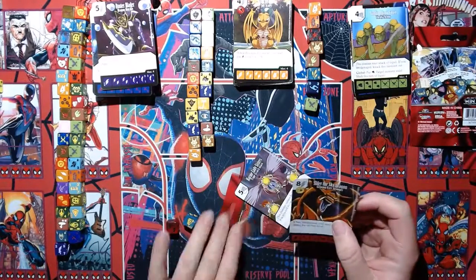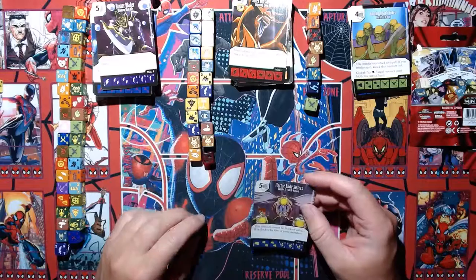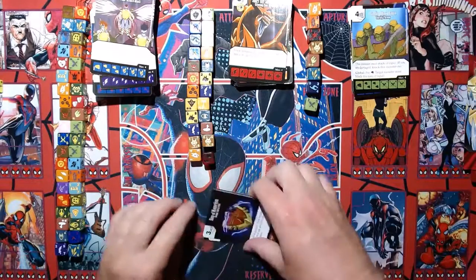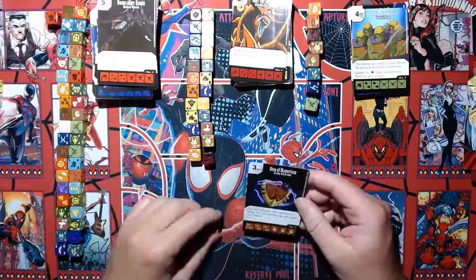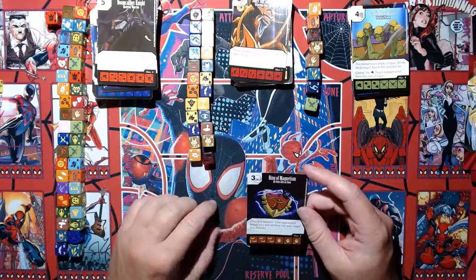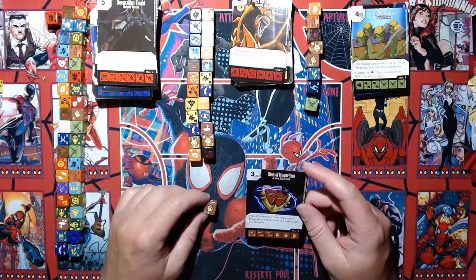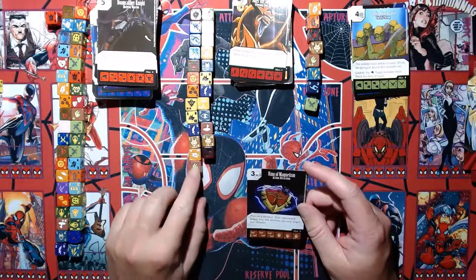Another copy of Slifer the Sky Dragon — we've seen him. Another common Harpy Lady Sisters. Doom Caliber Knight common again. Then the uncommon Ring of Magnetism — Monster Attraction, three-cost mask. Play on a monster; your opponent's action dice and abilities can only target that monster. If you've got something that doesn't take damage from abilities, chuck it on and they're effectively invincible against action dice — I can see why this has been used a lot.